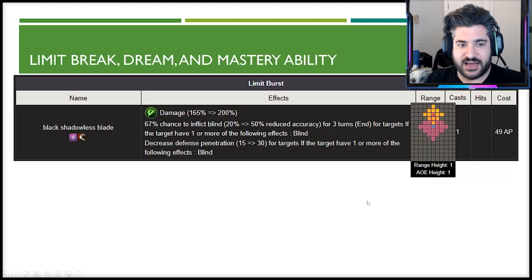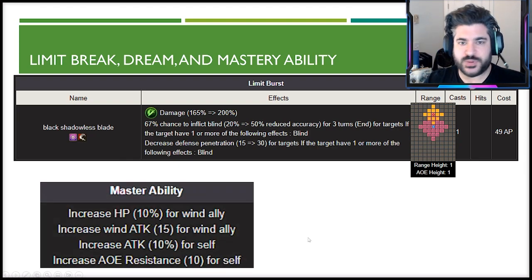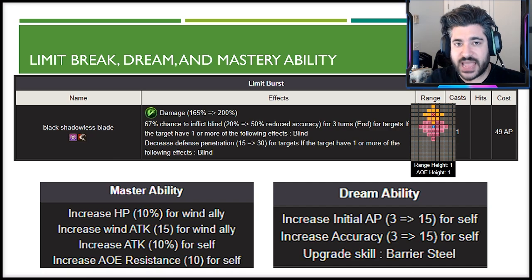The limit break is a giant AOE — bigger than anything in her kit — costing 49 AP. It has a 67% chance to inflict blind, and if targets are blinded it reduces their defense penetration by 30. This is a great survivability tool: blinded enemies are likely to miss, and if they do hit, their defense penetration is drastically reduced. For the mastery ability, she gets 10 AOE resistance and 10% attack. The dream/transcendence ability gives 15 starting AP and 15 accuracy, helping her reach hyper-accuracy levels.